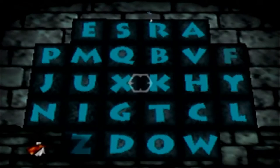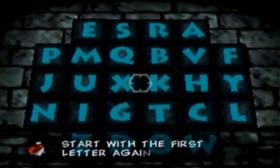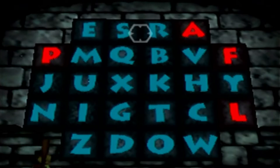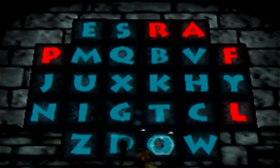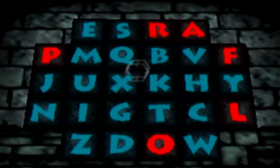It starts with F, not R. The analog stick is wonky at times, causing a mistype, and we have to start from the first letter again. We carefully enter F, A, L, L, P, R, O, O, F — making sure not to miss any letters.